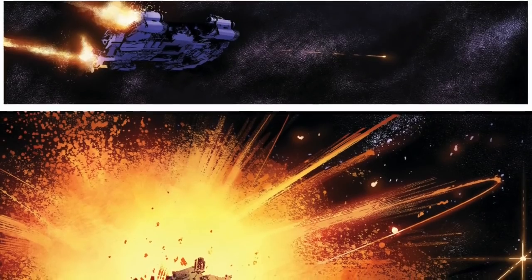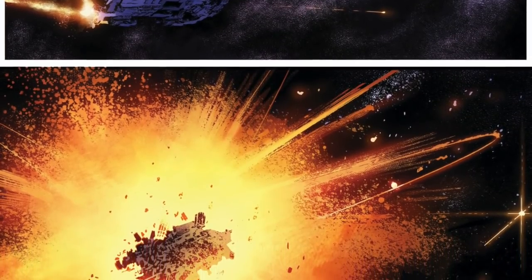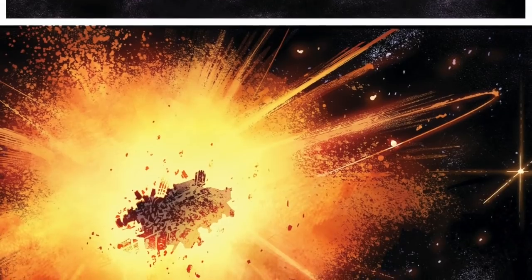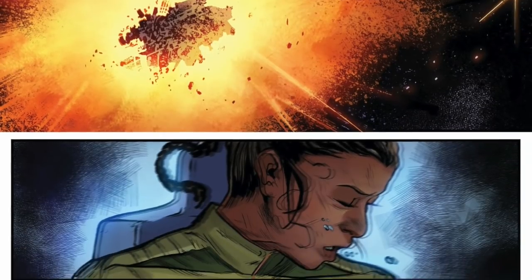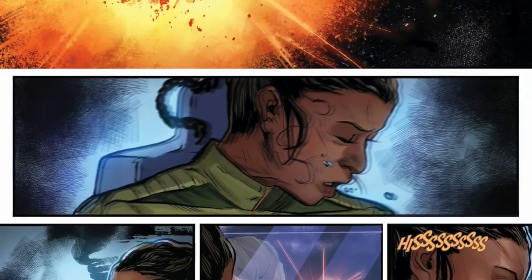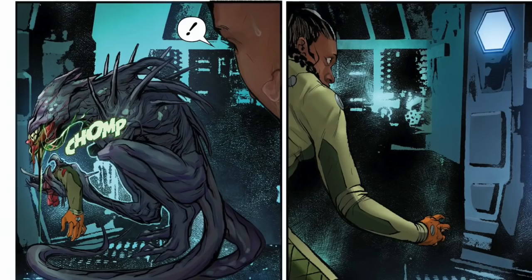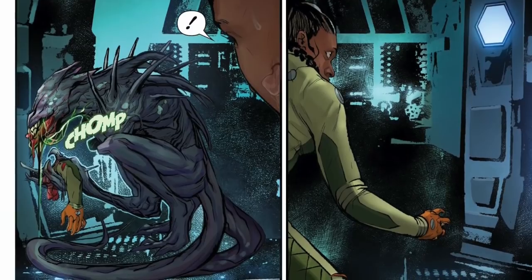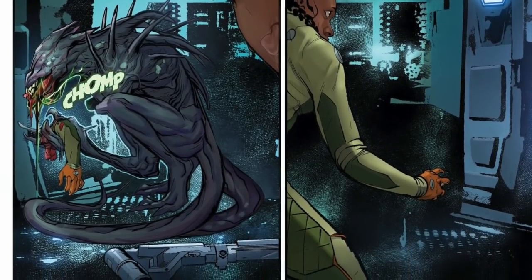We see the little lifeboat blasting away — and the ship explodes. Roby gets caught in some of the aftershock which shakes her core. Still sweating, she turns. There's a hiss. It's not the cat — it's the alien, sitting there chomping down on someone's arm.